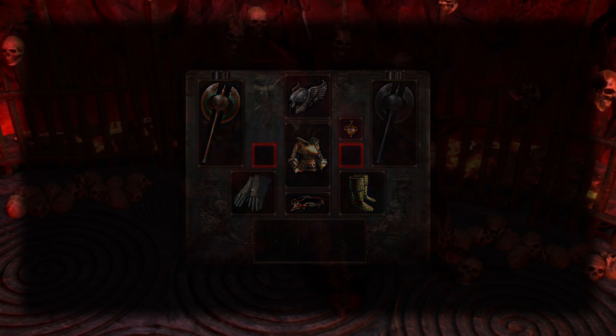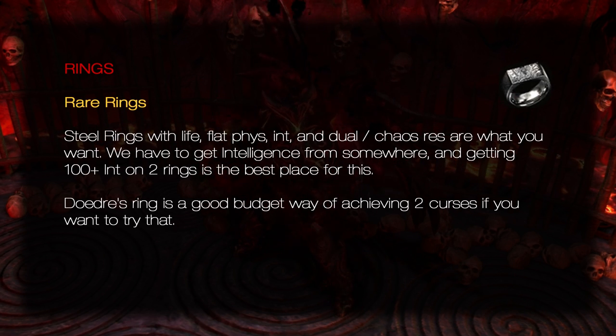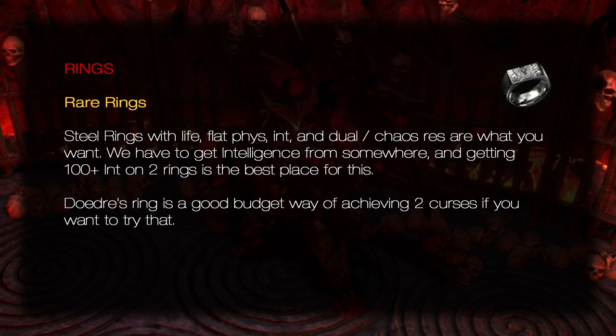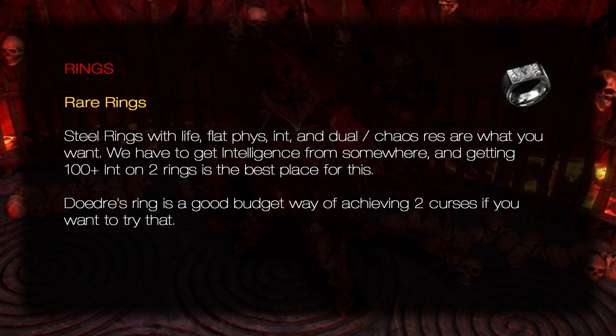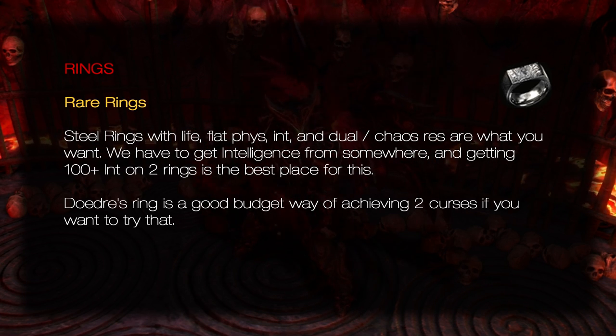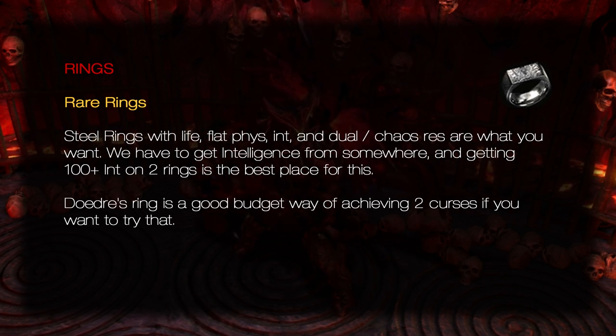Rings: Rare Rings. Steel rings with life, flat phys, int, and dual slash chaos res are what you want. We have to get intelligence from somewhere, and getting 100+ int on two rings is the best place for this. Doedre's Ring is a good budget way of achieving two curses if you want to try that.